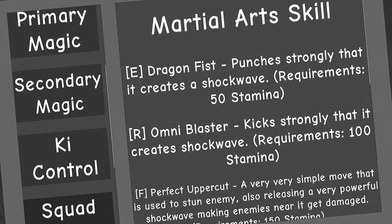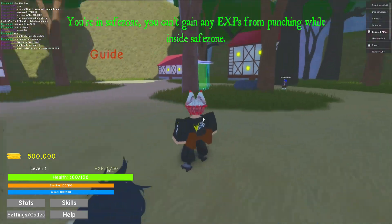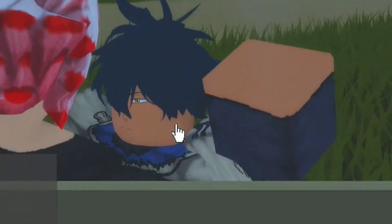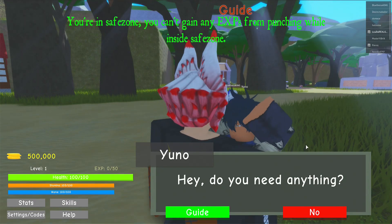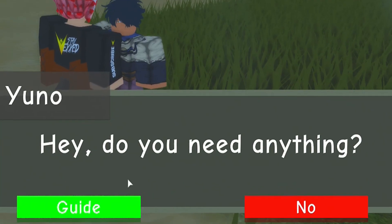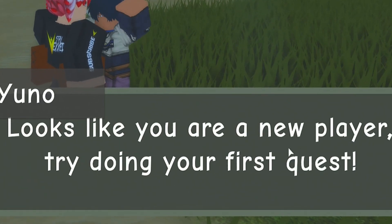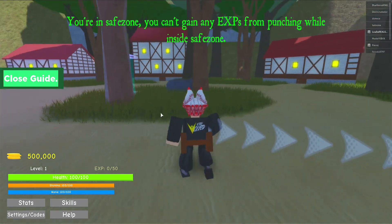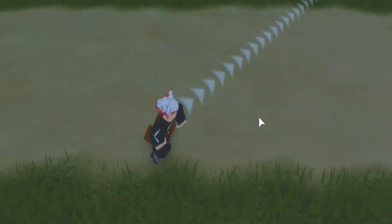All right brother, what's that sound effect? Anyway, now I'm talking to him — oh, he's Yuno! Now that I take a closer look, it does look like a really cool Yuno character model. He says 'Hey, do you need anything? Looks like you're a new player — try doing your first quest.' Okay, is there a close button? What's the first quest?